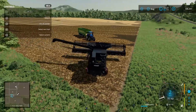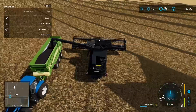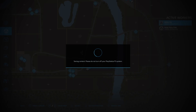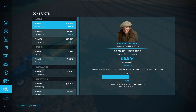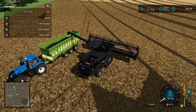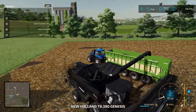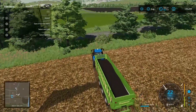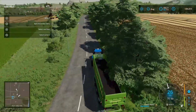This is Field 36. Let's double check where this contractor's got to go. Field 36 has got to go to GCHB Grain Elevator, which is all the way up the top of the map. Let's get this delivered — I'm just going to drive this over, drop it off, and then we'll collect that contract.